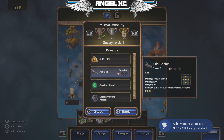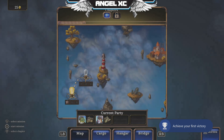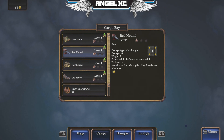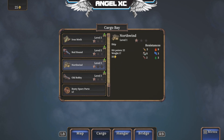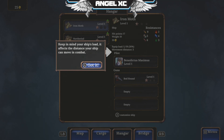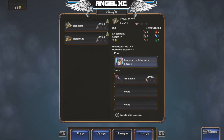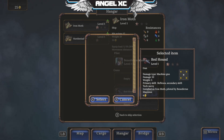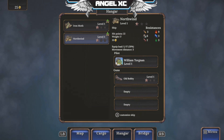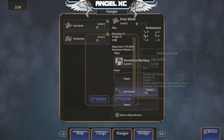Up to a good start. Enemy level 6 - how do I know what level I am? Cargo - this is in our cargo bay, hangar. You can use the hangar to equip your ship, just keep in mind your ship's load, it affects the distance your ship can move in combat. I'm with you now, game. I understand.